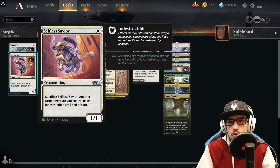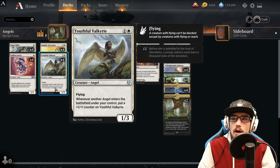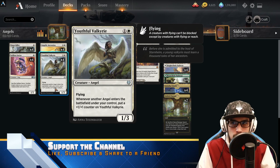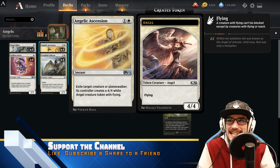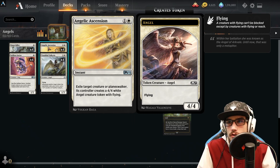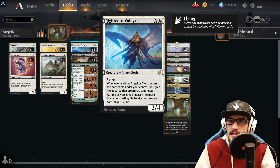Into some newer cards: Youthful Valkyrie — four copies of this, our first two-drop. A 1/3 with flying, and whenever another angel enters the battlefield under your control, put a +1/+1 counter on Youthful Valkyrie. Four copies of Angelic Ascension — a returning card at instant speed, our last two-drop: exile target creature or planeswalker, its controller creates a 4/4 white angel creature token with flying.